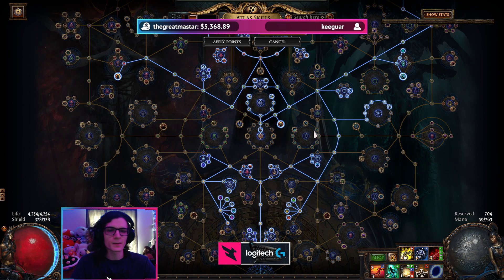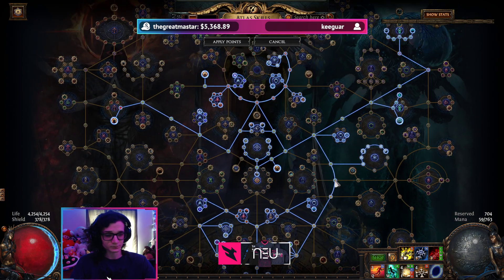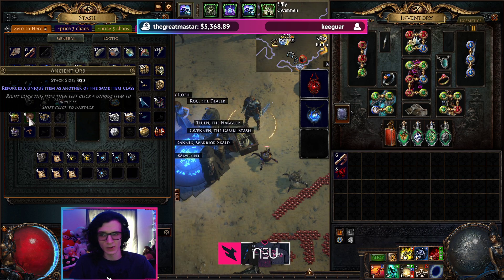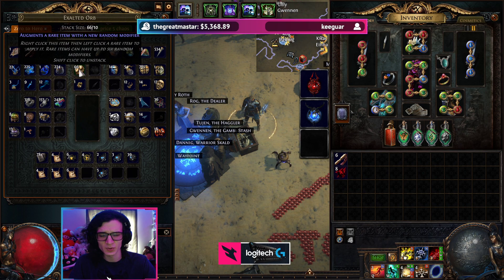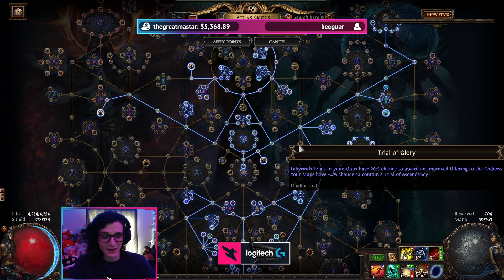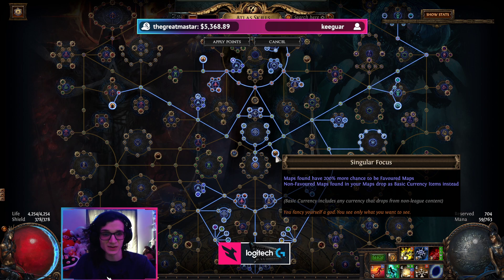We're also getting Harbinger. We're spending 2c on the rusted harbinger scarab and getting nodes on the Atlas. To be honest, harbinger doesn't return that much in pure currency. Over 15 hours, I've made about eight ancient orbs, which at roughly 15 per exalt is about half an exalt. We've also made some annul shards and exalt shards, probably amounting to an exalt or two. The main reason we use the Harbinger Scarab is actually for map sustain — though I still haven't been able to sustain my own maps, mostly due to using Singular Focus.